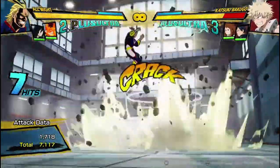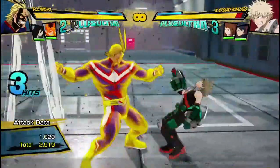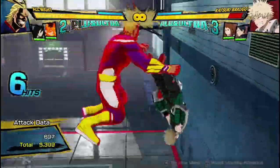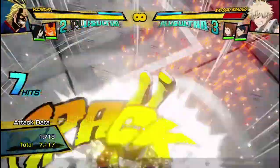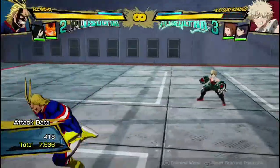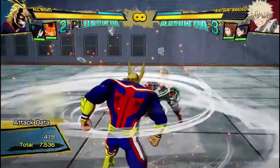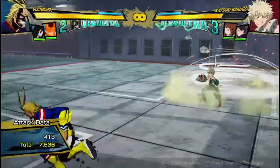Yellow attacks are good because they have armor, and also this one is safe and starts your combos, so you can just do this completely mindlessly — if you see it hits, go into your combos. It's just a really great yellow attack in every way possible. It's really well ranged because he runs up and does it.